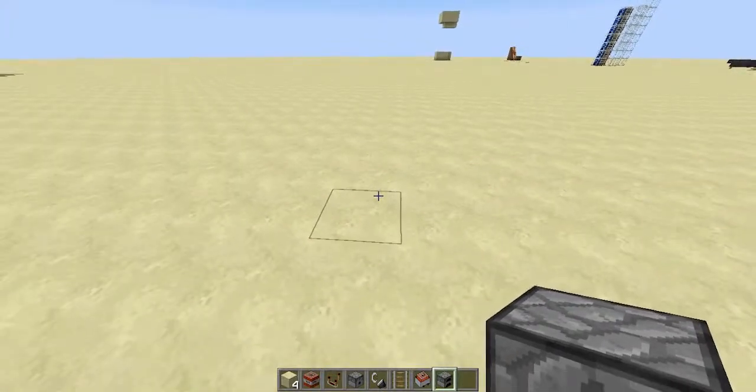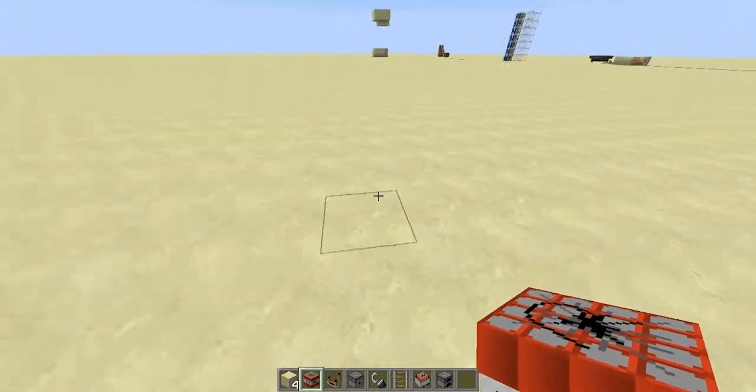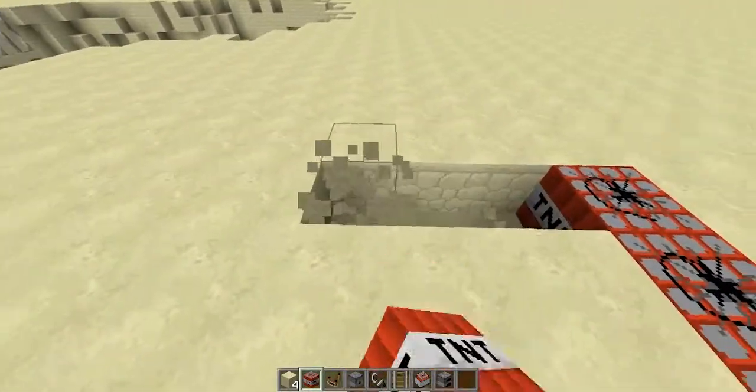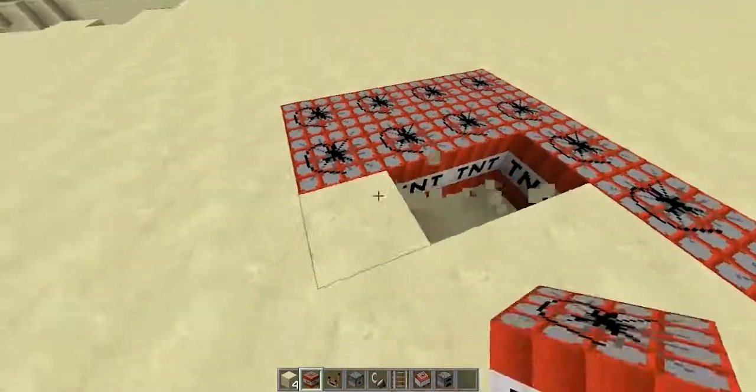So let's start with the proper build. First you're going to need a 4x5 area. So let's mark that place with TNT already — 1, 2, 3. So that's a 4x5 area, right here.